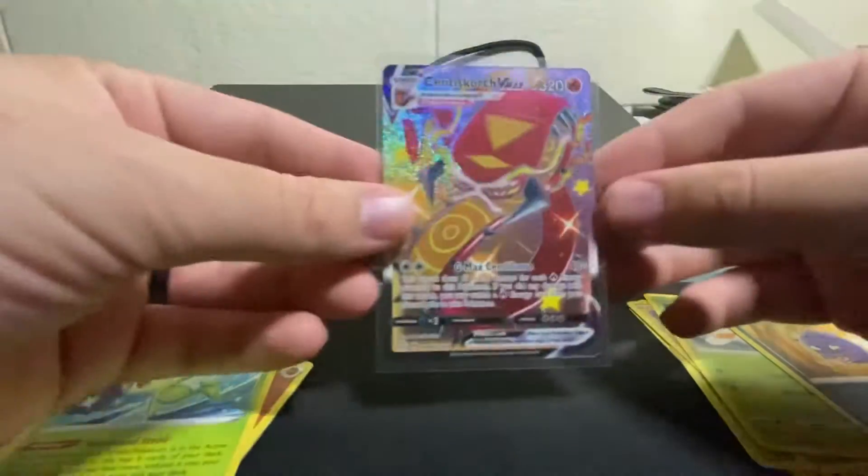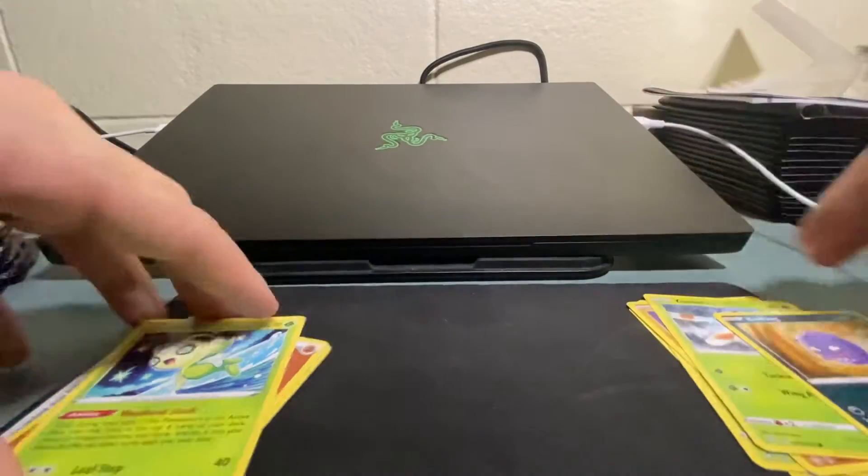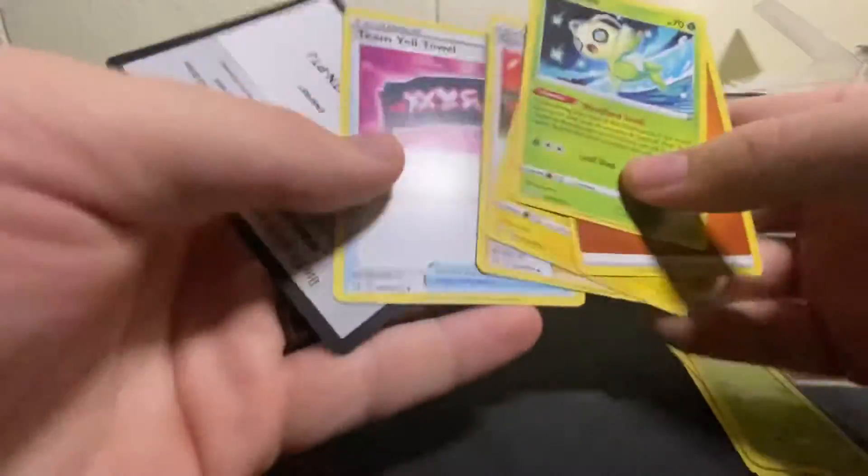That is such a nice card, I'm loving that. Let's clean up — we got the Celebi, Energy, Luxio, Gym Trainer, all that.